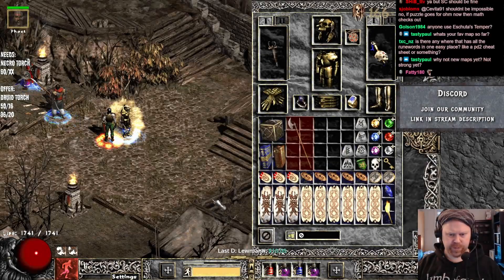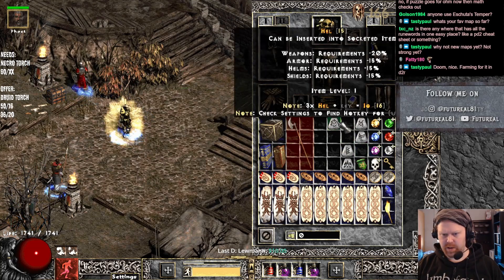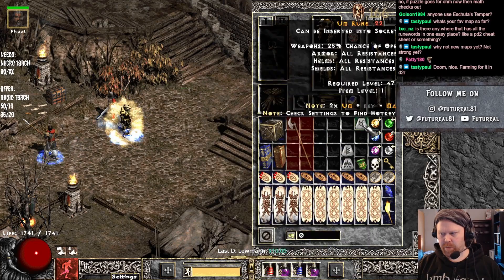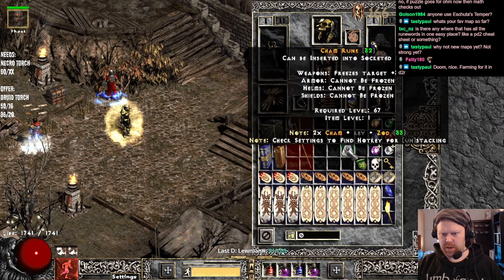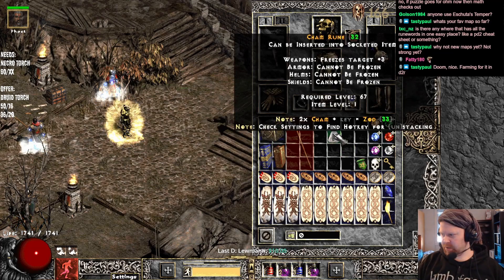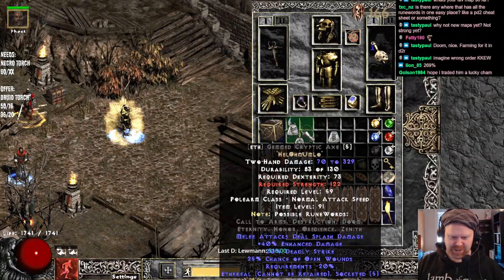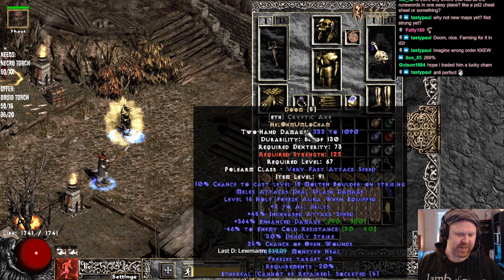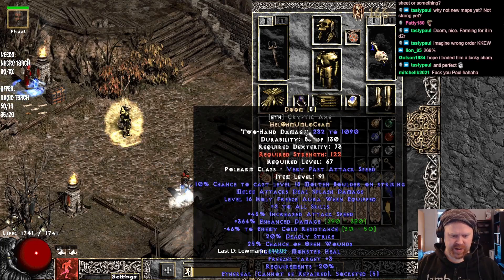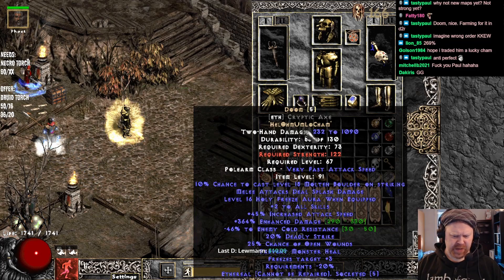There we go. So we have... that's when it's empty, so we go: Ohm, Mal, Low, and to finalize with the Cham Rune. You guys want to guess on the outcome of the Doom? You have to trade a lucky Cham. Let's take a look and see what happens. Oh — that's a very nice roll. 364 — very, very nice. I think that's just a couple of percent from max.